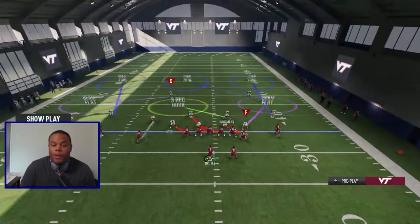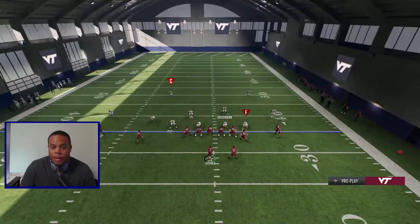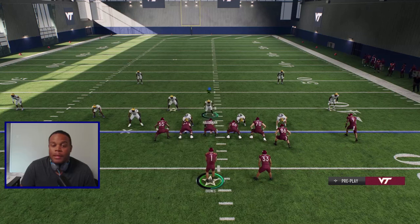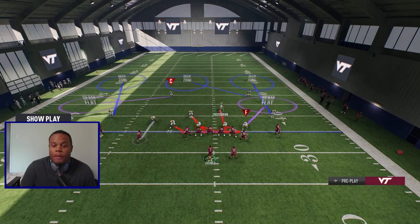Next, take your blitzing guy in the three-red hook — you're going to blitz him. Hover around the center, and when the ball is snapped take a step down to the right, swoop up, and get into coverage. Play the whole middle of the field with this blitz.